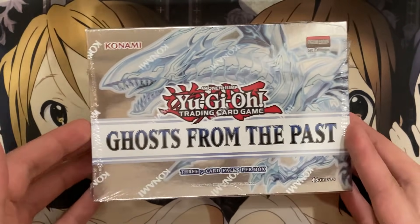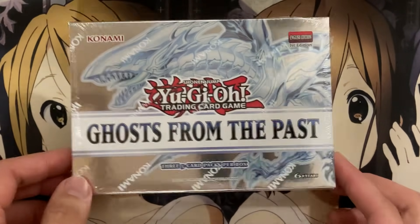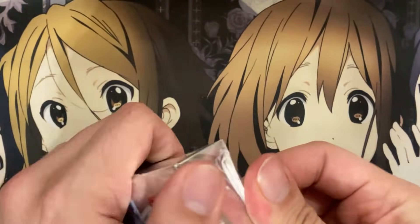I definitely recommend picking up this set if you're looking to build any of these decks or just try your chance at pulling a ghost rare. The ratios make it a difficult pull, but it's definitely worth the value. Some of the awesome ghost rares we can get include Blue-Eyes Alternative and Dark Magician, but enough talk — let's get started with the opening.